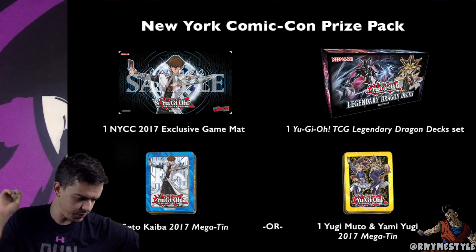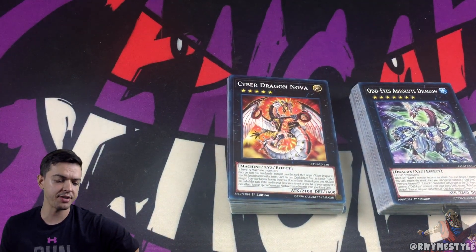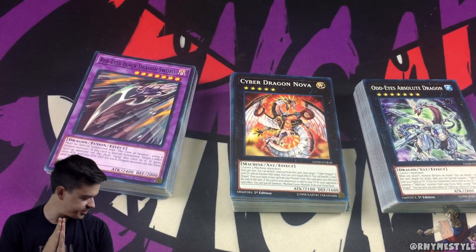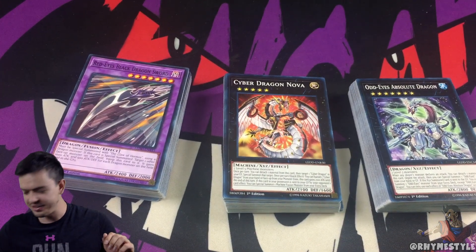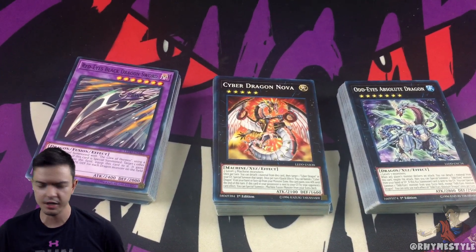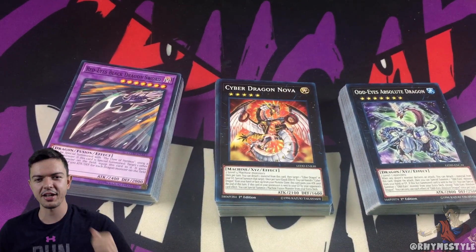So that is the legendary dragon deck box. Again, if you want to enter the giveaway, all you have to do is comment your favorite dragon down below. Keep an eye out for my comment response as well as my private message to get your information — if I message you and you don't give me your info, I can't get it sent to you. Thank you Konami for sending this out, this is really cool. I'm getting more into Yu-Gi-Oh by the day — first I got back into Pokémon a couple months ago, and now here I am getting back into Yu-Gi-Oh as heavy as I did as a kid. If you had fun, leave a like. Let's go for 500 likes. My name is RhymeStyle — I'll see you guys next time. Peace.